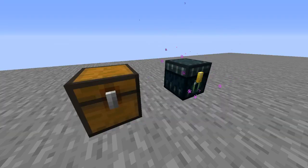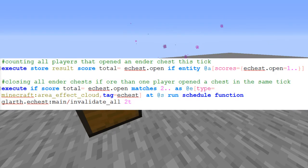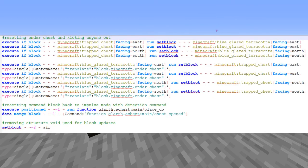This would still cause problems if multiple players opened different chests in the same tick. So to prevent that, I have a command that counts how many players have opened an Ender Chest in a tick, and if that is two or more, I invalidate all Ender Chests in the world. By that, I mean I replace all Trap Chests with Cyan Glazed Terracotta and then back into Trap Chests. This kicks players out of the chests so they can't potentially dupe or delete items.